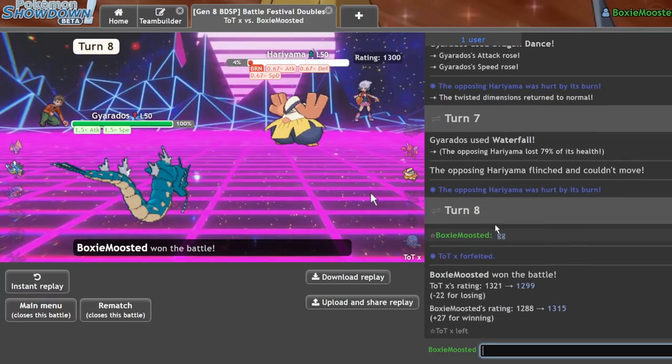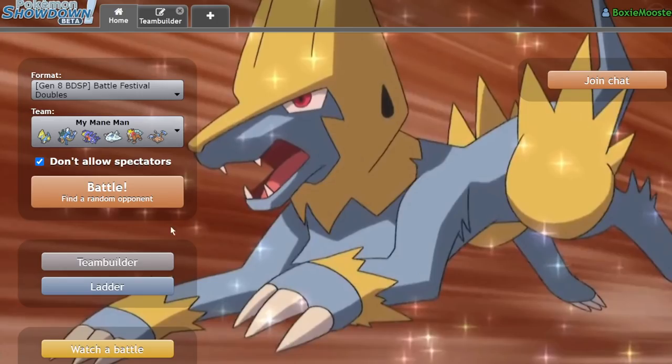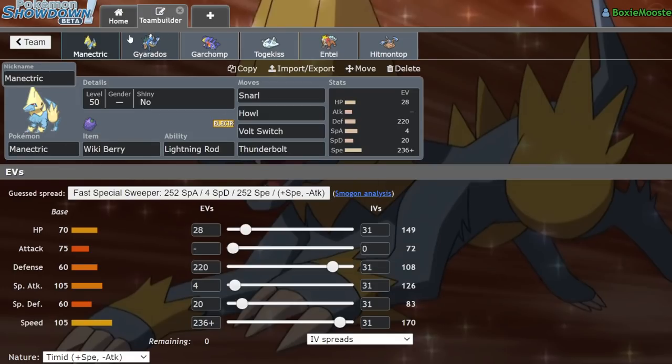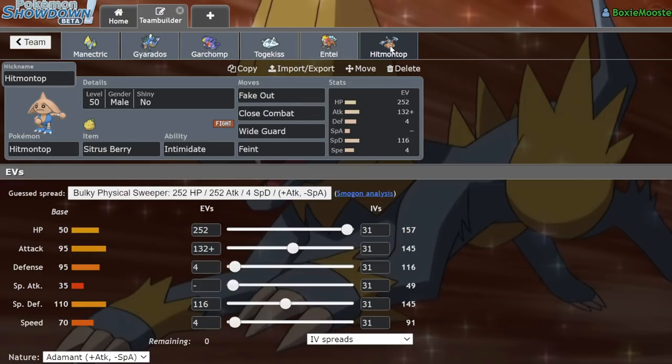So we end up going six and one, or five and one — I didn't count exactly. Overall, this team is pretty cool. The utility of Manectric is really nice — it's like a halfway point between Raikou's utility and Raichu's utility. It's just a really fun team. Info for this team, as always, is going to be in my Discord — link down below. If you want to support me on Patreon for bonus videos, check that out, link down below. See you guys in the next one. Bye.